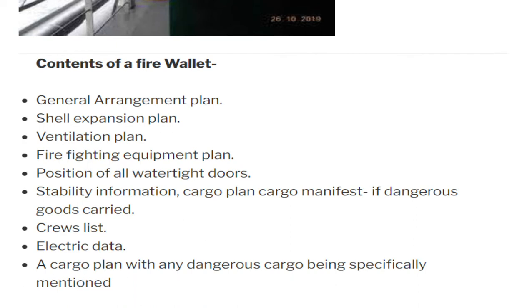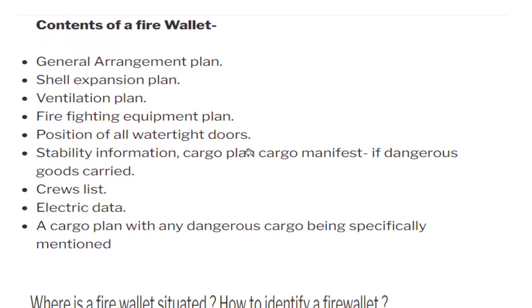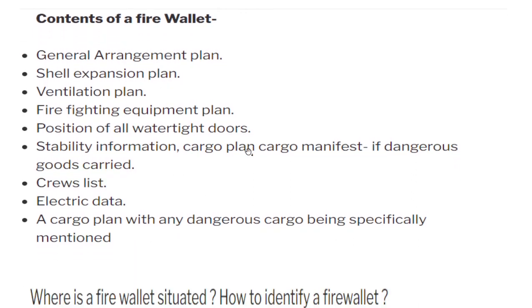Let's discuss what is the content of a fire wallet. We have the general arrangement plan, shell expansion plan, ventilation plan, firefighting equipment plan, position of all watertight doors, stability information, cargo plan, cargo manifest if dangerous goods are carried, crew list, electrical data, and a cargo plan with any dangerous cargo specifically mentioned.